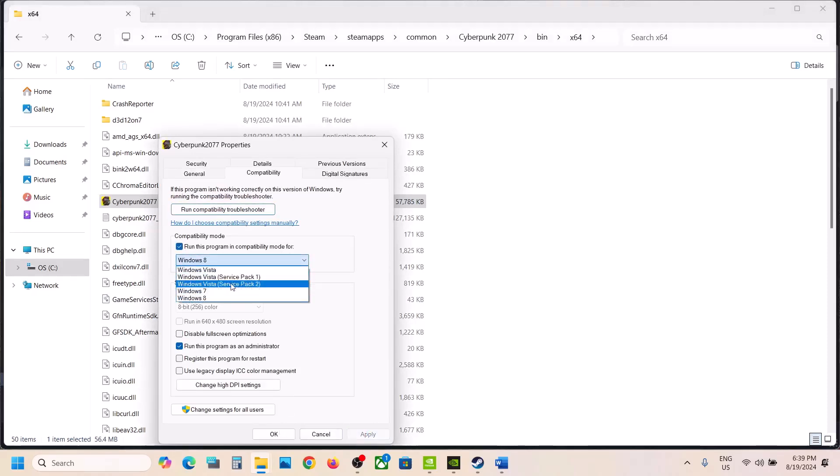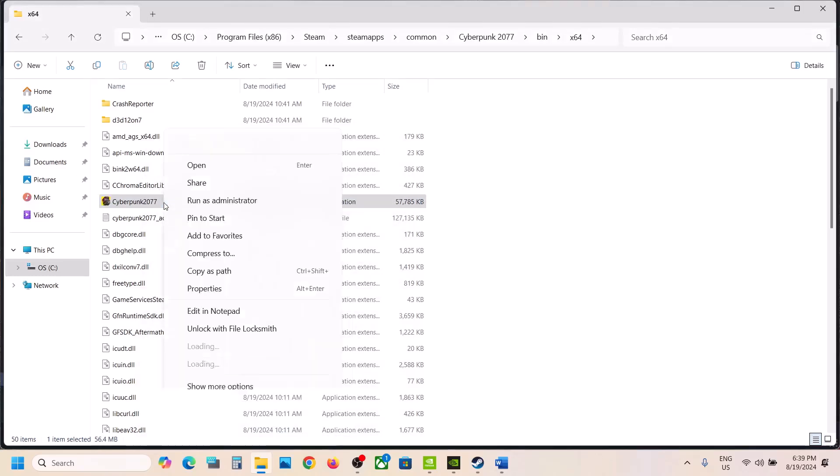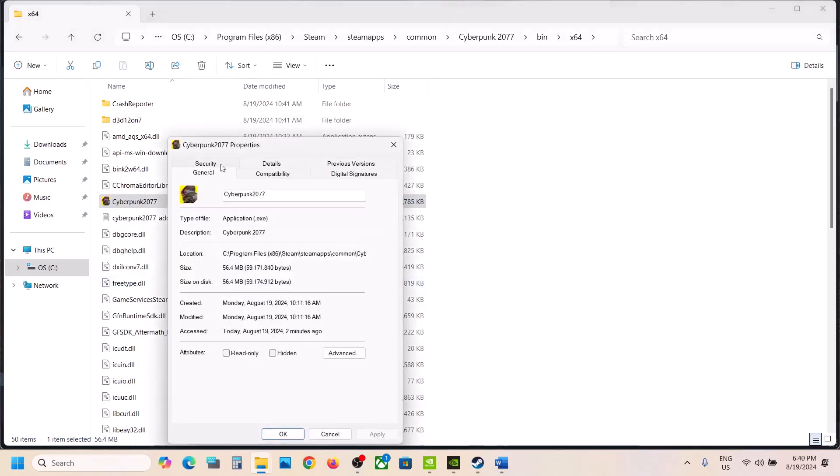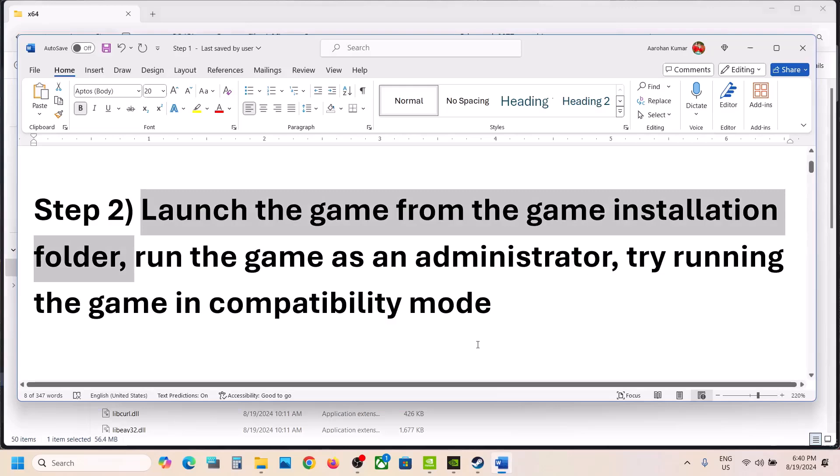Still not working? Go to Properties again, this time put a check on Windows 8 compatibility mode, hit Apply, click OK, and launch the game. Still not working — try Windows 7. Still not working — put a check on 'Disable full screen optimization,' hit Apply, click OK, and launch the game. If none of these work, uncheck all those boxes, hit Apply, click OK, and follow the next step.